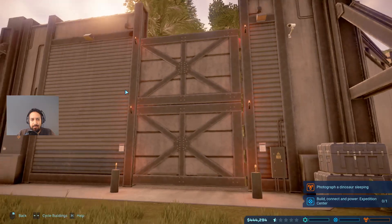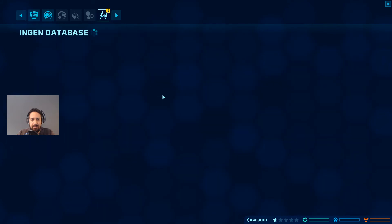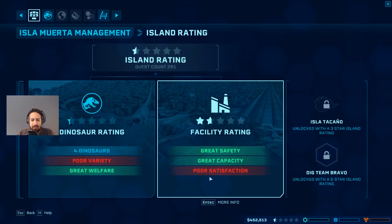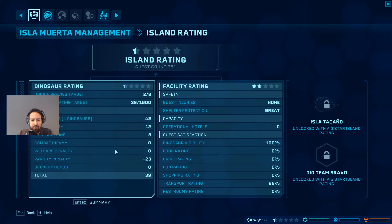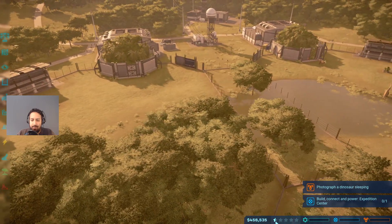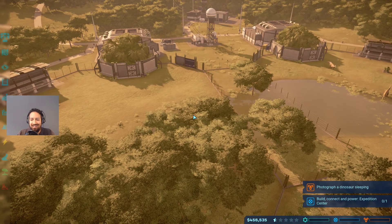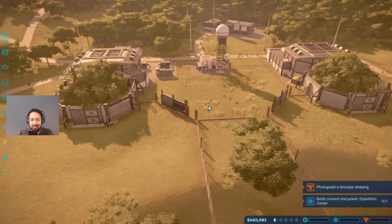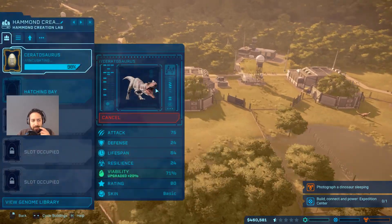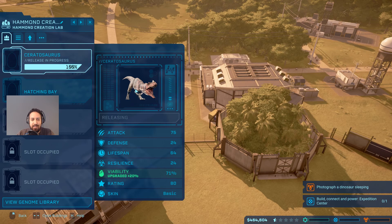Let's release him. Now we've got a bunch of dinosaurs in here - every single dinosaur we get gives us a little bit more money. Island rating is going up, though satisfaction is poor - that makes sense because we don't have much food yet. Poor variety also makes sense since we don't have many dinosaurs at the moment. We will in a bit. In the meantime our rating is going up - four dinosaurs, it's not much but let's keep going.